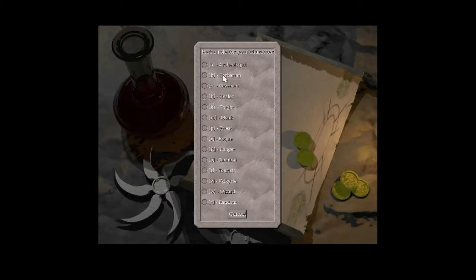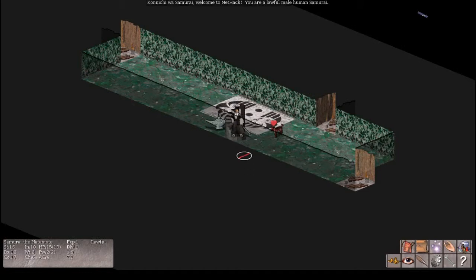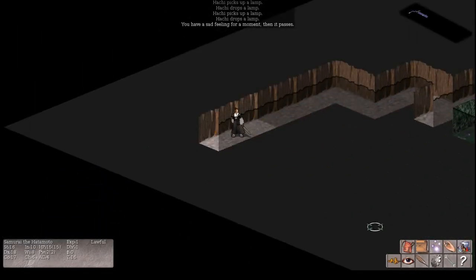Next up, the samurai. As a samurai, we're going to start lawful — so these are all lawful warriors we've checked out so far. You start with a katana and a wakizashi, a yumi and some arrows, and a rust-proof splint mail — a nice piece of armor. Ranged weapons are a big factor for this class.